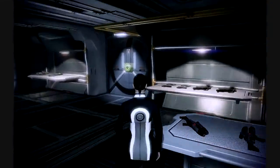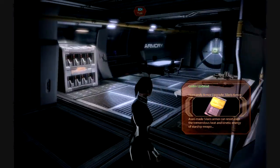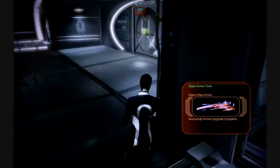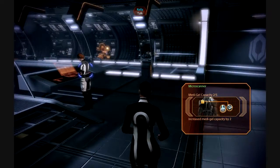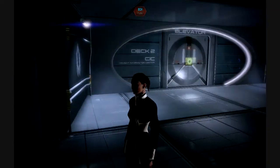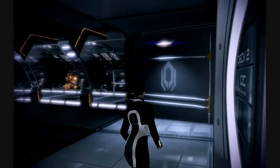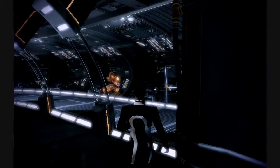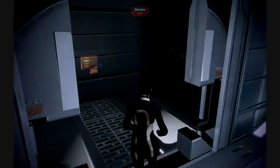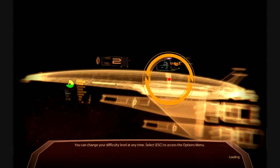We're pretty much set for the final mission, but we've got two things that are definitely going to help. We need one more thing. I'm going downstairs and I'm going to go talk to Miranda about her upgrade ideas, and then I'm going to go get Jack.